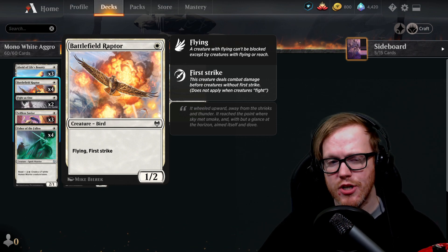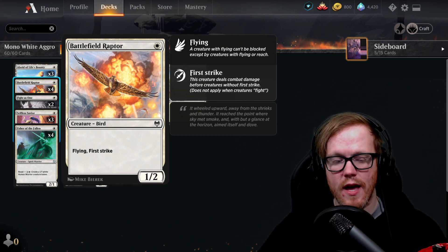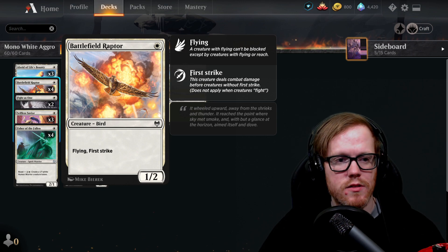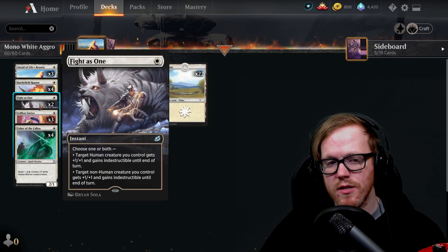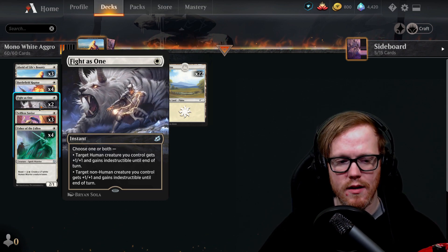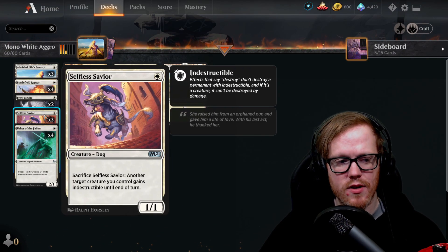Battlefield Raptor is a one-mana one-two with flying and first strike — it's no Healer's Hawk but it can attack and block a Fervent Champion no problem. It's a good card I completely overlooked just because it's a common. Fight as One gives a human and non-human creature plus one plus one and indestructible for one mana, helping protect things from dying. Selfless Savior also lets us sacrifice it to give something indestructible.